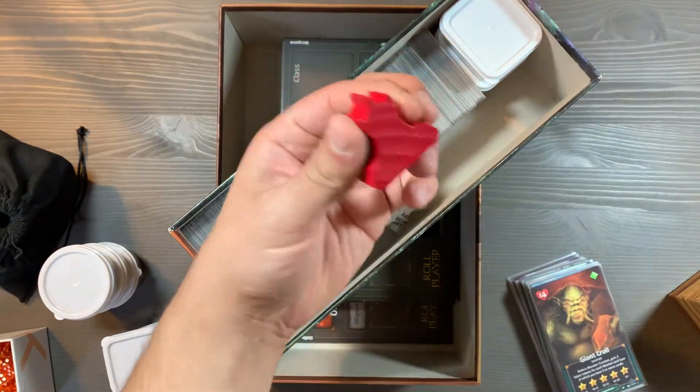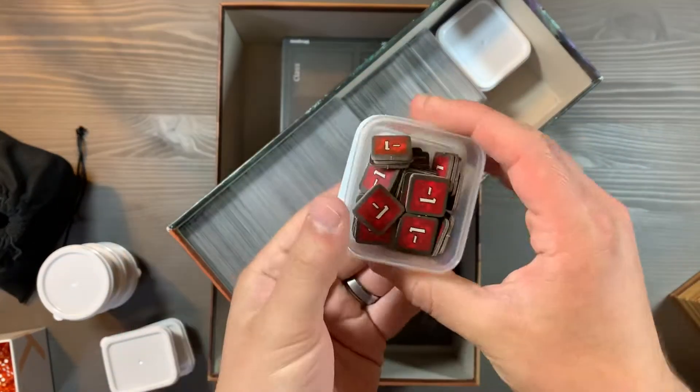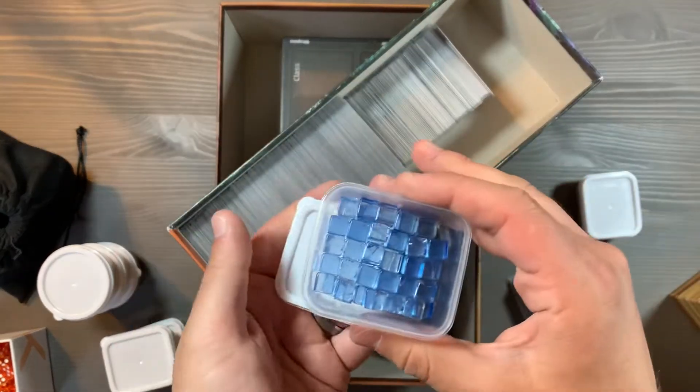We also have your first player marker. You have two containers here that are going to contain your damage, your wound markers, as well as your XP tokens. This all fits nicely there.